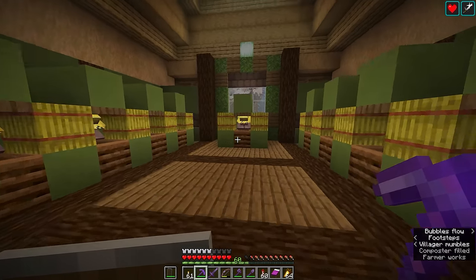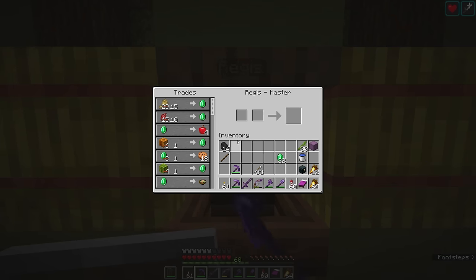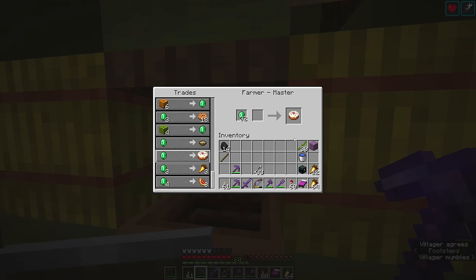The player can of course craft cake themselves using an egg, two sugar, three wheat, and three milk, but honestly I prefer to buy cake from farmers where I have the opportunity to do so because it's just easier. One cake for one emerald is a pretty solid deal. Cake on Java Edition does not stack together — I believe it does on Bedrock Edition, so Bedrock folks enjoy carrying that amount of cake around. Java players have to stuff it all in a shulker box.